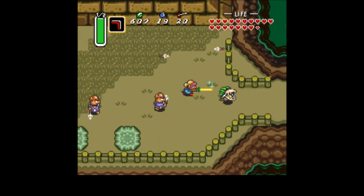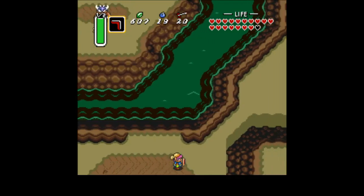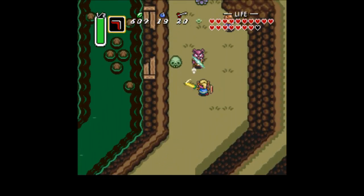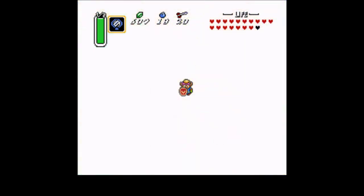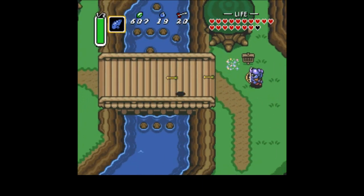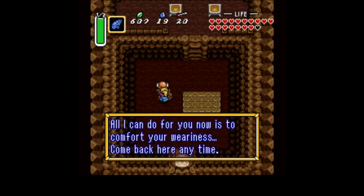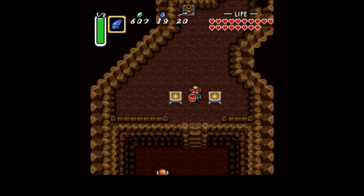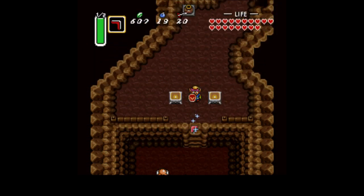We'll deal with that when the time comes. Our next stop is gonna be Turtle Rock, but for that we're gonna have to head to the Light World. I'm going to take us up to the Mountain Cave and we'll leave it off there. We're gonna go off to the Mountain Cave and talk to the nice old gentleman, and try not to get thumped. So, until next time — I've had a good time, and I will see you guys later. Thank you for watching. Goodbye.